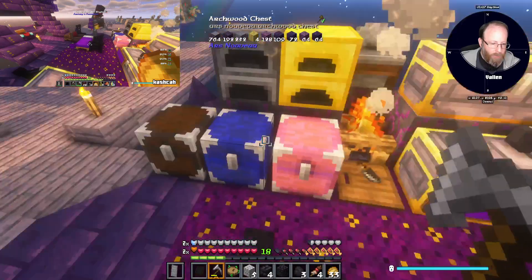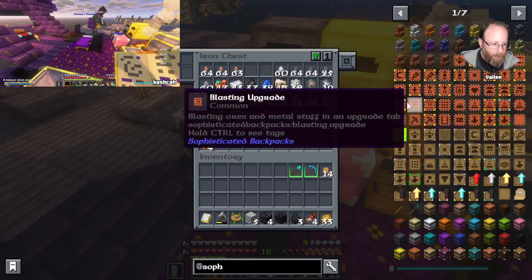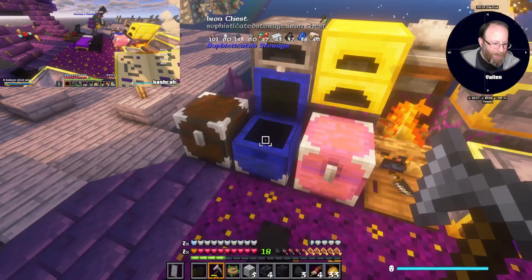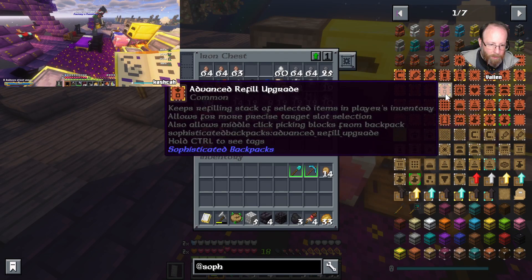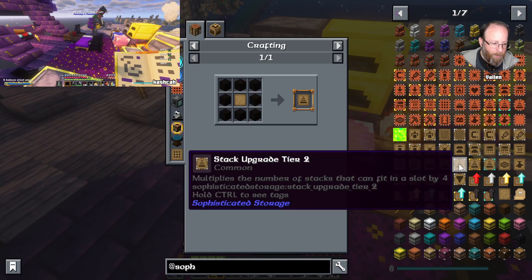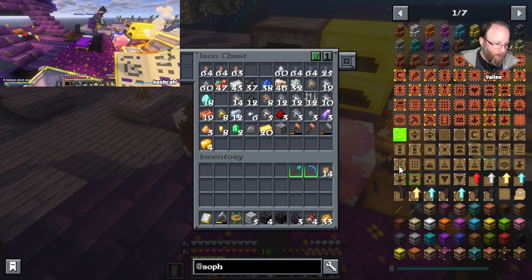I don't know — it uses a lot of iron and we don't have a lot of iron. Stack upgrade is eight blocks of iron — and that would just be for one chest. But wait, that's not chests, is it? That's backpacks. Stack upgrade for chests is just wood logs, and then tier two is — okay yeah, we're okay. Take it back — I was looking at backpacks.